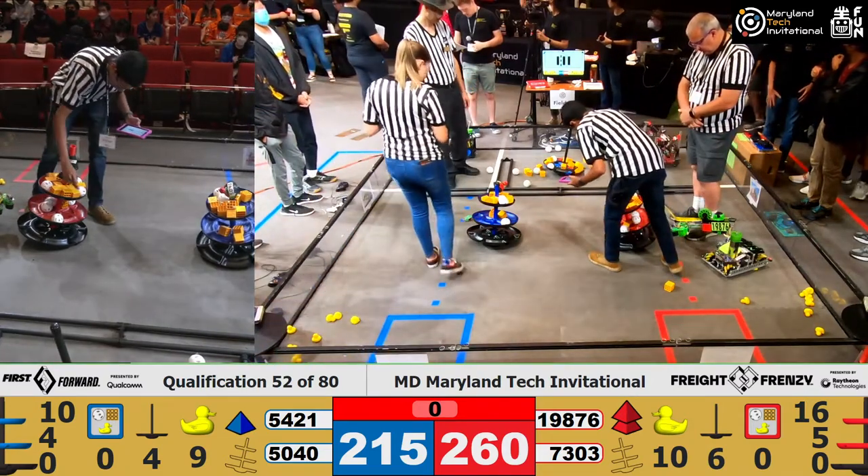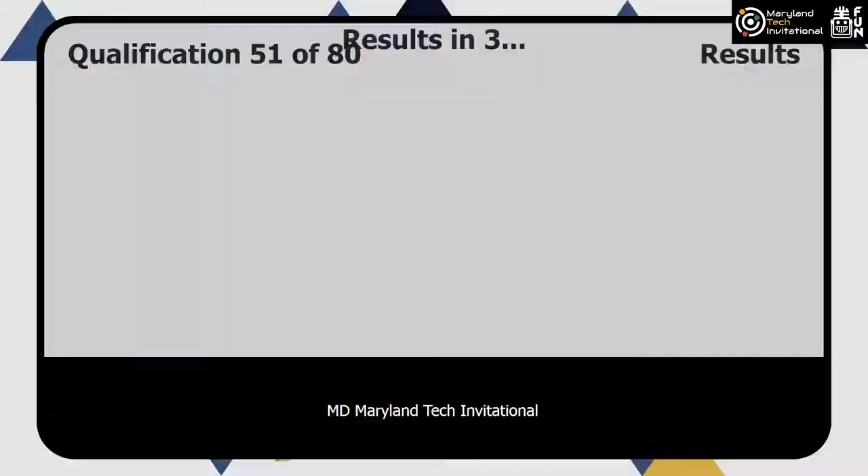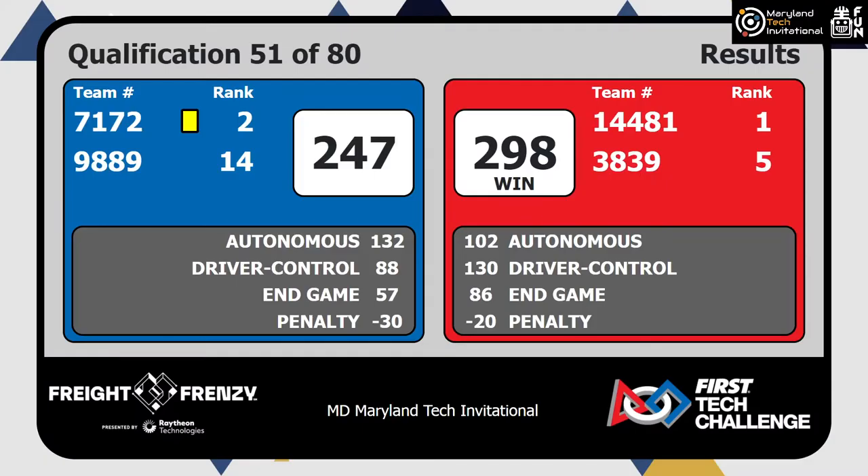Okay, in match number 51 there was a yellow card — Blue Alliance team 71-72 for reaching into the field. Now here are the results from match number 51: Red Alliance wins with a score of 29.